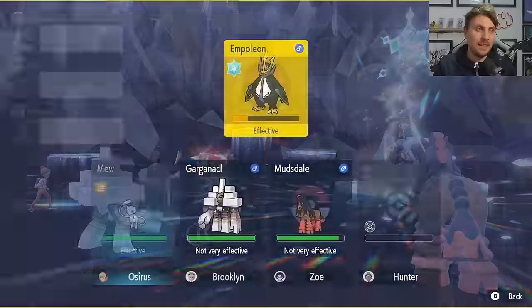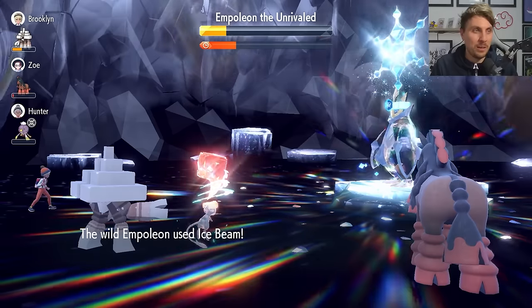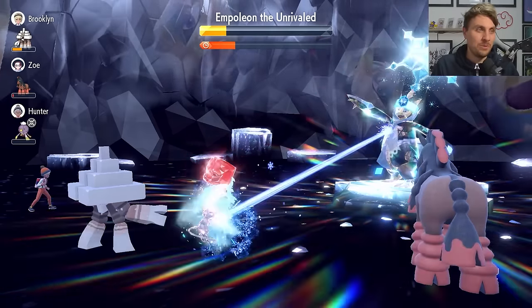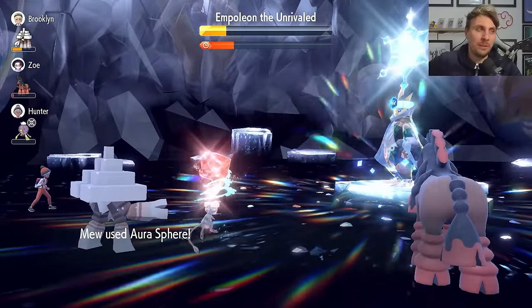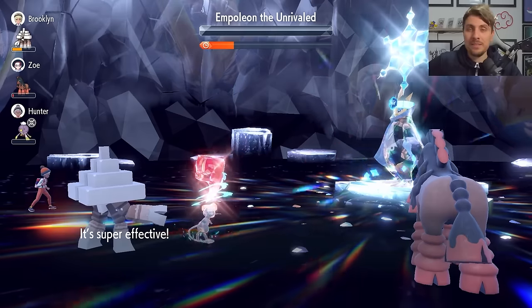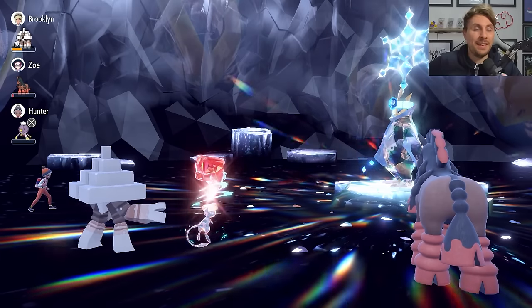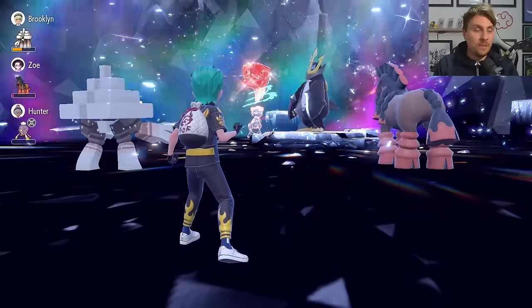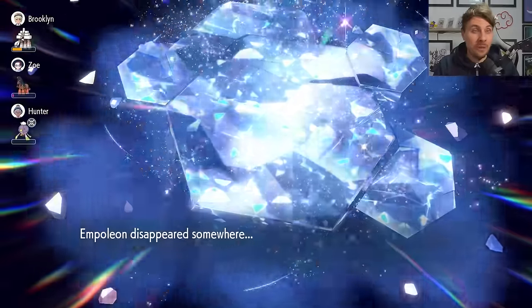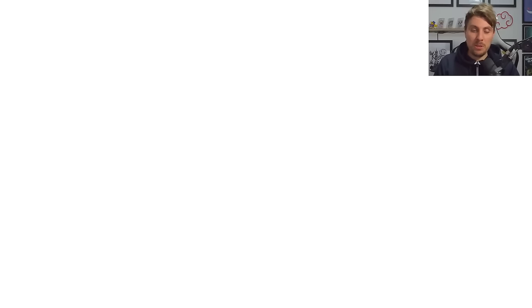Empoleon nullifies stat drops on its side at 50% HP, so use Acid Spray again to reapply the minus-six Special Defense debuff, then Aura Sphere to pick up the knockout. This raid is probably one of the most RNG-dependent seven-star raids seen in Scarlet and Violet — very temperamental — but with both builds covered in this video you'll have no trouble, barring extremely bad luck.